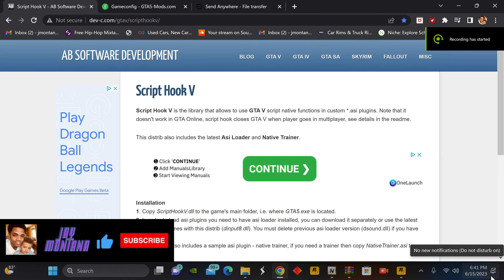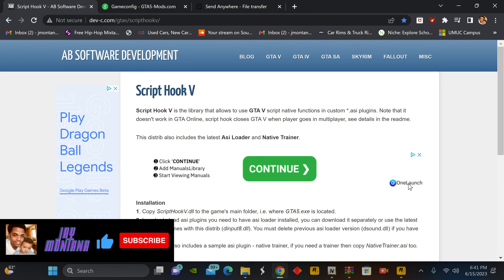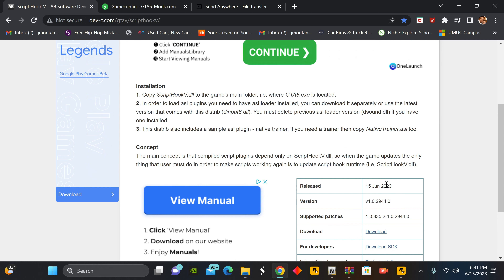What's going on, you guys? It's your boy JMo coming back at it again with another episode of let's get our games back up and running and stop the delays. As you guys can see, Script Hook V has dropped a new release today, June 15, 2023 — version 1.0.2944. This is the one that we need to get our games back up and running the way that we like to have it.